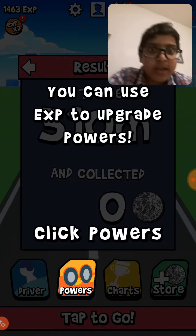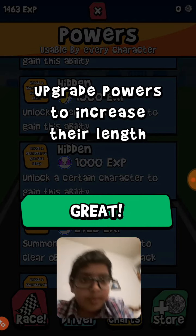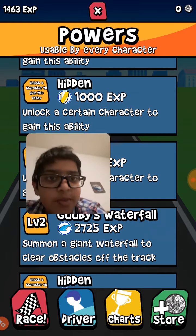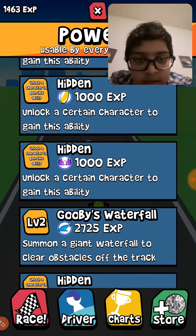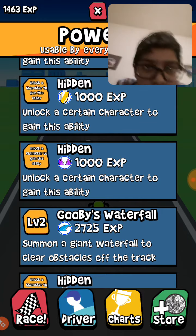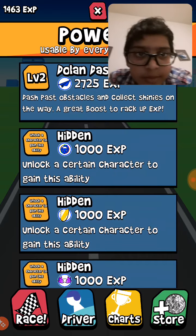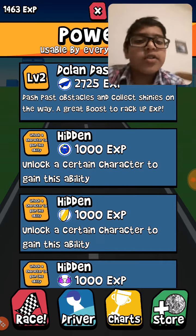Let's see our stuff on the leaderboard. We can upgrade powers to increase their length. Hidden 1000 XP — how much XP do I have? 1400. Hidden Gooby's Waterfall. Dolan Dash — dash plus obstacles and collect shinies on the way. Hidden — unlock certain character to gain its ability.